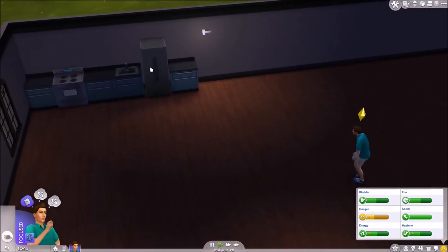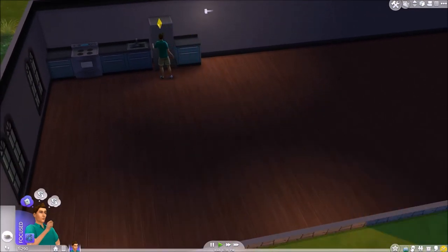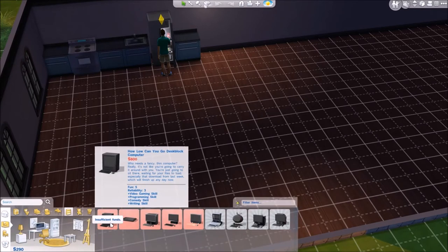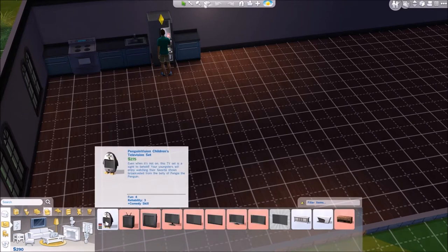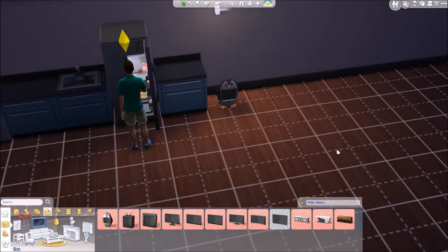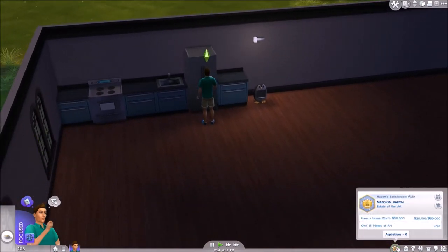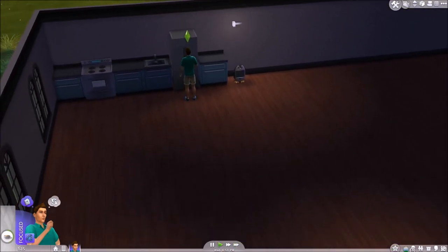So we have $290. Let's have a quick meal so we don't spend any money. Let's see if we can buy a computer or something. I think it's $800 for a computer, if I remember correctly. We can buy the cheap TV, which works for me. So we'll have to stand and watch it — can't afford a chair again. Let's see if we do work tomorrow.